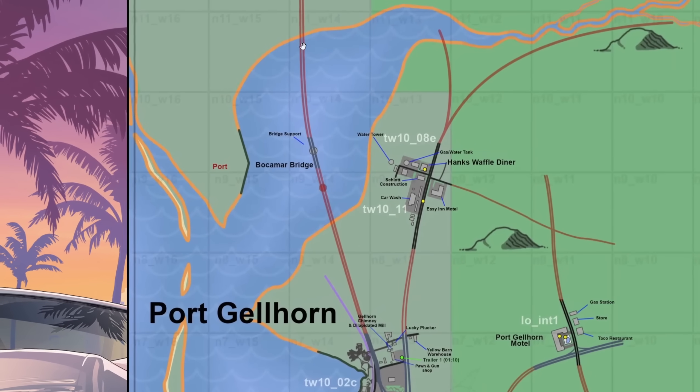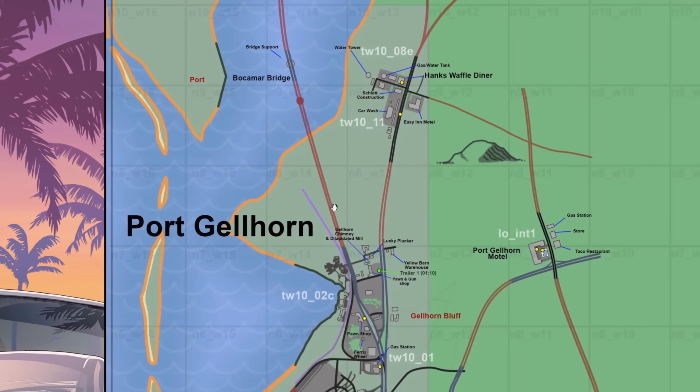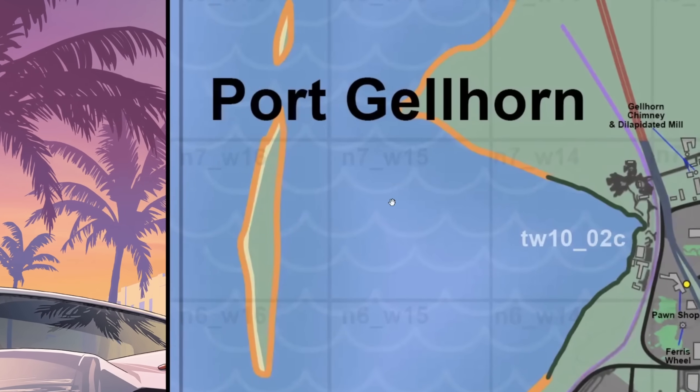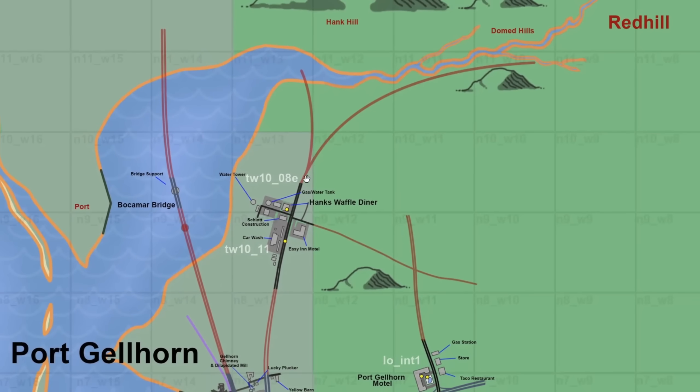Parts of the border where the port is and a part of Bokemer Bridge are colored differently because we know their placement and they're not speculation, unlike the red and orange colored parts. Bokemer Bridge has also undergone changes — it now connects to one of the roads seen in the leaks and is now much bigger, going over a new water portion. There are also some new speculative islands added, and the Hanks Waffles Diner area has been moved with different road connections.